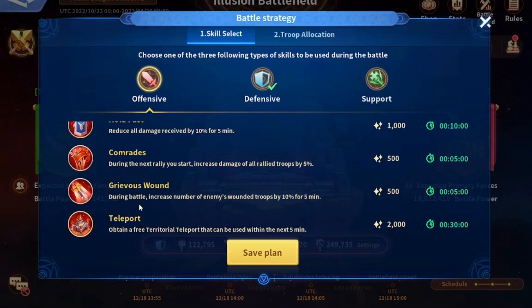Grievous Wounds increases the number of enemy wounded troops by 10 percent, lasts for 5 minutes, and you can use it every 5 minutes — meaning if you have enough points you can permanently use Grievous Wounds. The Teleport costs 2,000 points, can be used once every 30 minutes, and gives you a free territorial teleport usable within 5 minutes of activation. It is very important because it can change the entire battlefield if used at the right time.